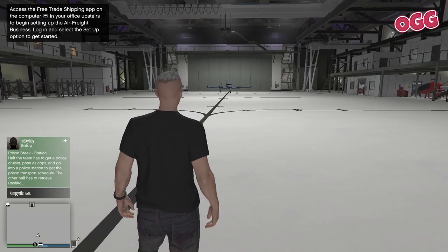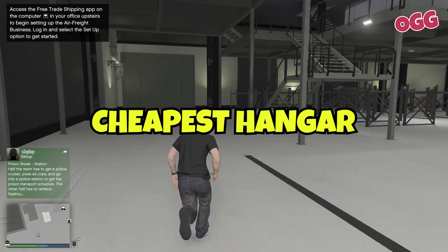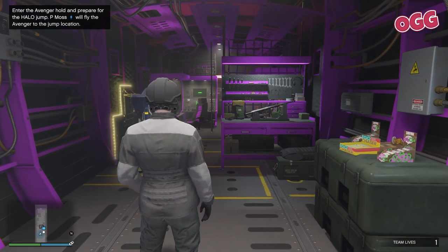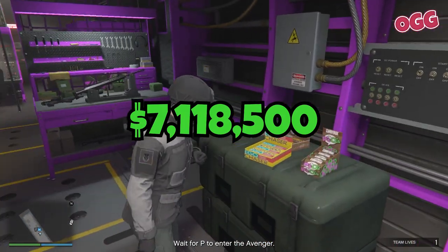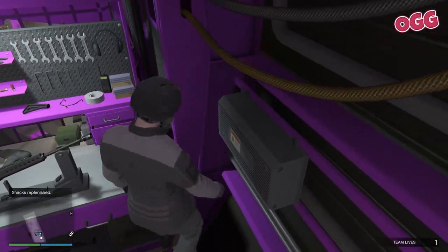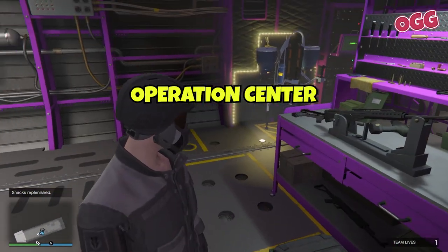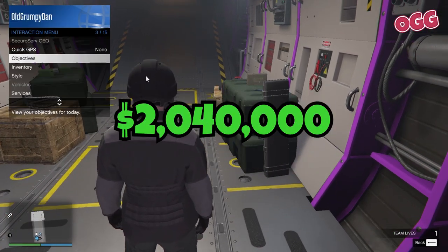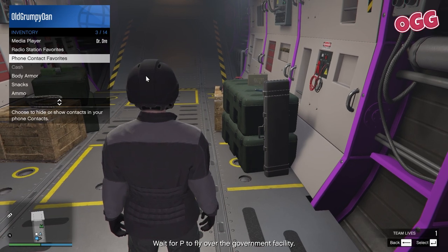You'll need somewhere to make these mods too — so that's another 1.2 million for the cheapest hangar, the LSIA A-17. If you don't own an Avenger and a hangar or facility already, you're looking at a mind-boggling 7,118,500 for the bare bones to get rolling. If you've already got the Avenger, all you'll need is the Operation Center, Missile Lock-On Jammer, and the Missile Launcher for a measly 240 grand — or about the price of a new agency. Do yourself a favor: buy the agency instead.